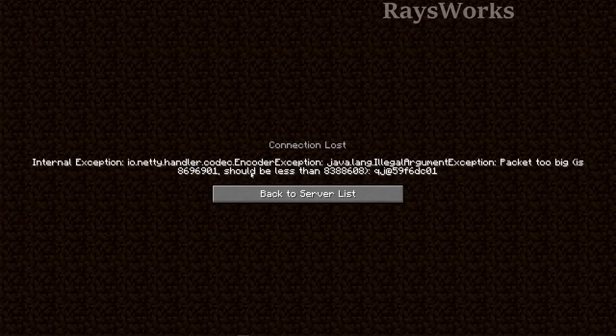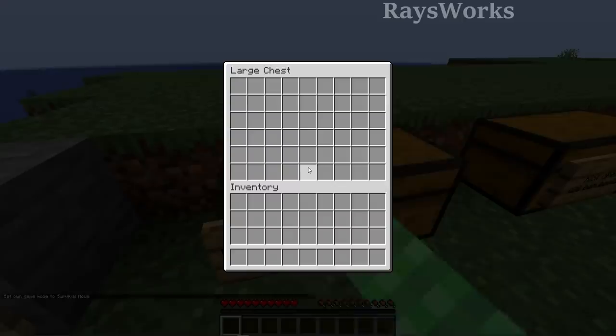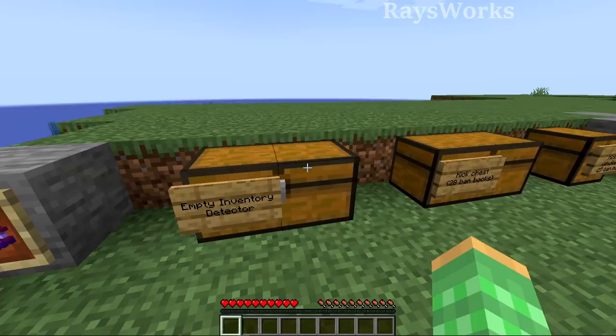Rather than the server trying to send that huge amount of information across the internet, it just disconnects the player. And if you put just the right amount, you can actually make a chest that only players with empty inventories can open. So if I pick up a single block and then open the chest, it kicks me. This number ends at 608 bytes but we just happened to get 611, which just barely puts us over by three bytes and kicks us from the server.